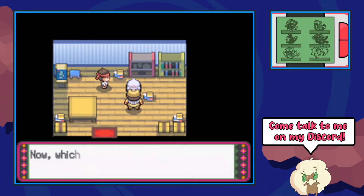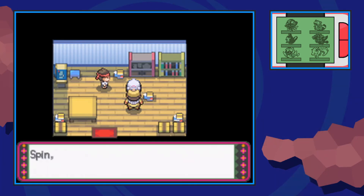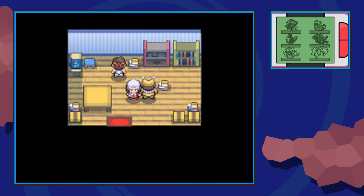It's actually pretty obnoxious. He's going to ask you to choose between the left hand and the right hand. There is no indicator which one it is. Just keep doing it, keep pressing A basically, and eventually you will get the coin case from this guy. It is pretty annoying — sometimes it'll take you 10 or 20 times, but it is there.